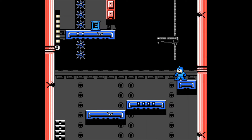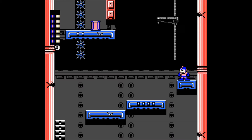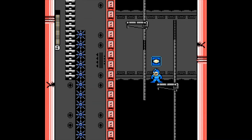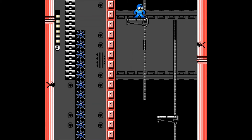Now what they want you to do is use these nail man platforms — if you remember those — to go all the way up to the top and then fall down again. But of course if you can't be bothered to do that, you can do a nifty glue shot. But we don't need that energy tank, so we're just going to skip it with blind disregard.